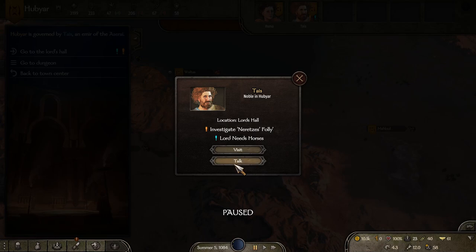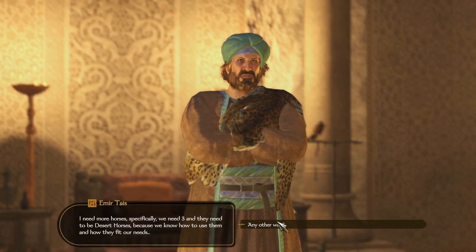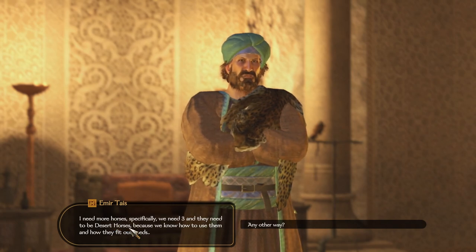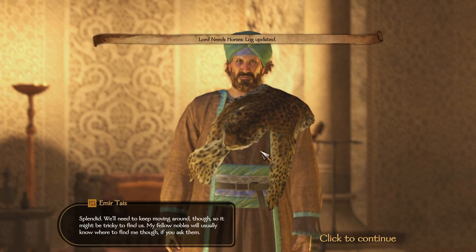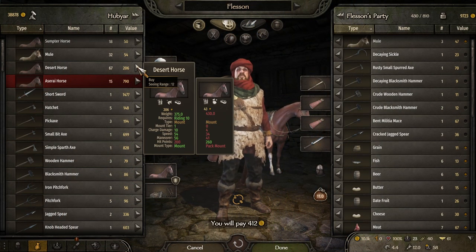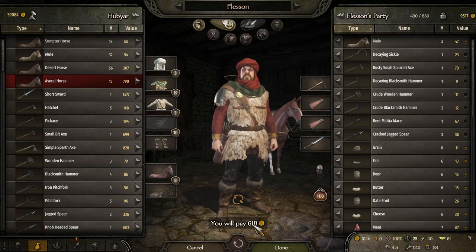We are going to look and see what he needs. At the very beginning of the game, he just wants three desert horses, so I'm going to go get them myself. Now we are going to buy our three desert horses and it costs us 618 gold just to buy them.